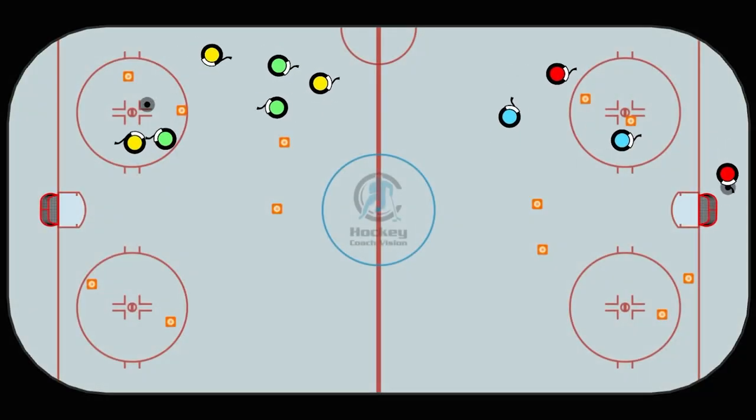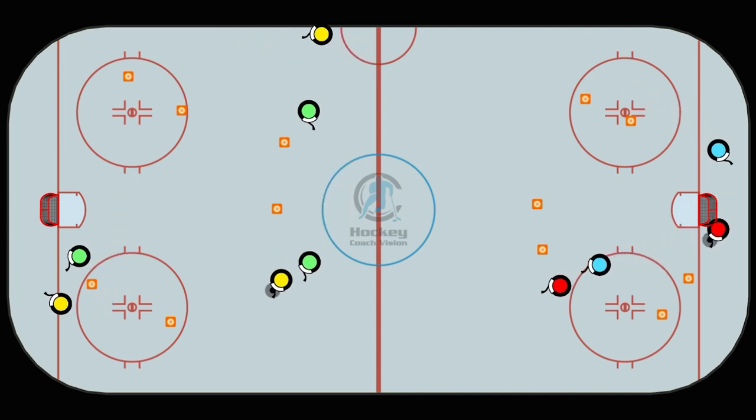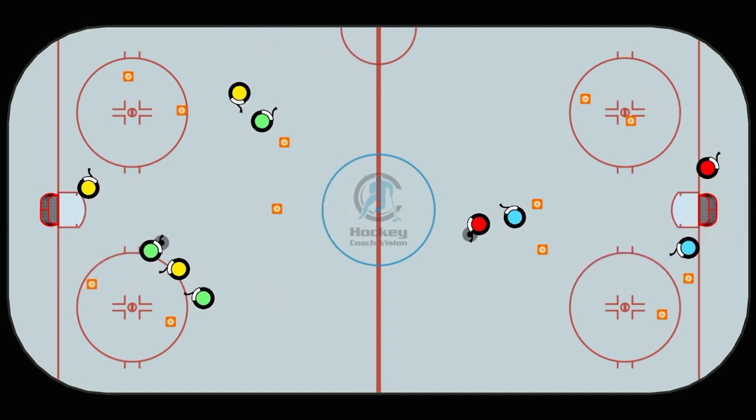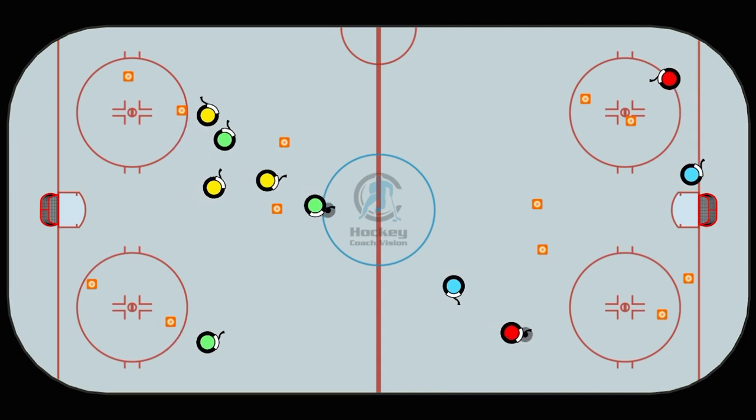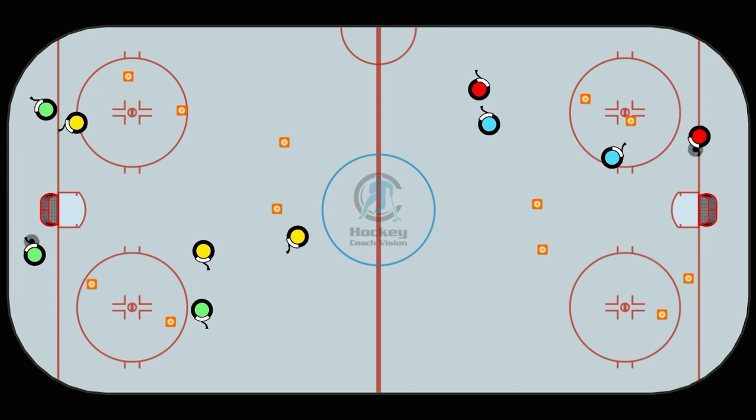In the gate game, we're set up in one zone with six players and six pylons. Six pylons will form three gates. The object of the game is to make a pass through the gate to one of your own players to get a point. Each time that the pass goes through the gate to a player, that is considered one point.